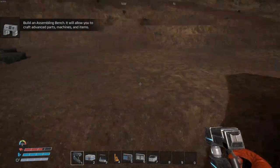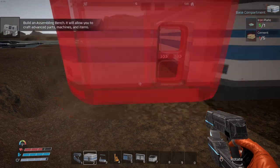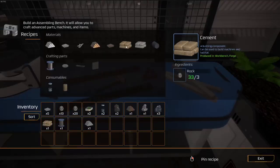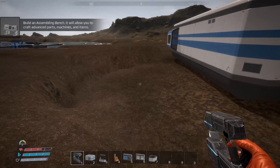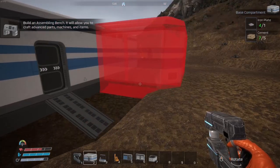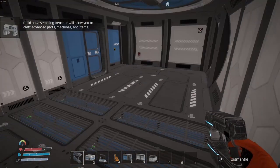Oh there's a door — I missed the door. Cement. I picked up the rocks for a reason. There we go. I think I can build one more on this one. I can build another one — at least I got this much room. I got a little more room.